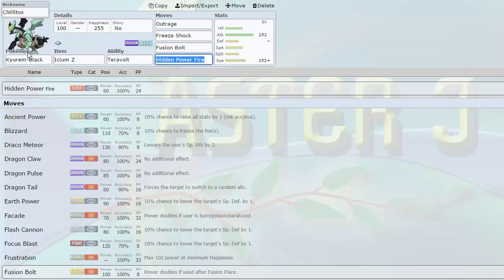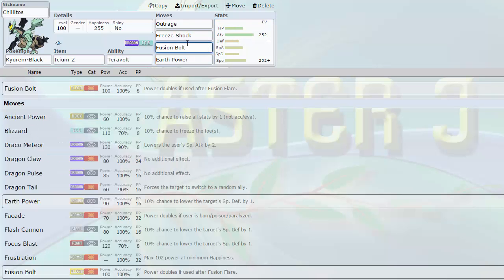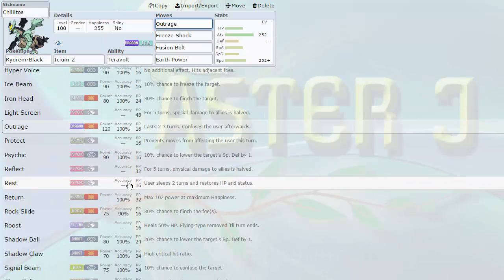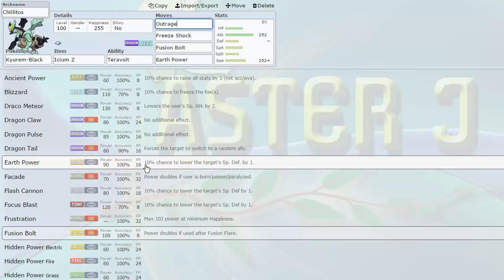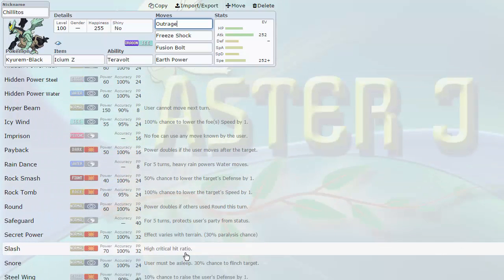Kyurem-Black gets Fusion Bolt, Earth Power, Hidden Power Fire, and Focus Blast — it gets anything it needs to. On top of that it gets Roost for reliable recovery, and Substitute with its HP stat over 100 means it can live Seismic Tosses and adjust its bulk to survive certain hits. It has an amazing movepool for coverage: Shadow Ball, Psychic, Stone Edge, Earth Power, Flash Cannon, Iron Head, Draco Meteor, Dragon Claw, Outrage. It's ridiculous — this thing hits everything it wants to. Crazy Pokemon; so glad to be using it.